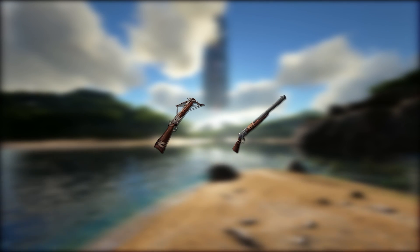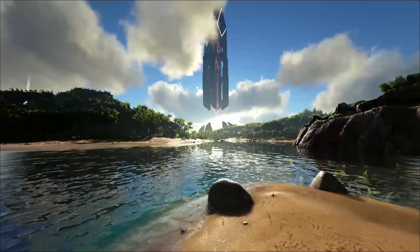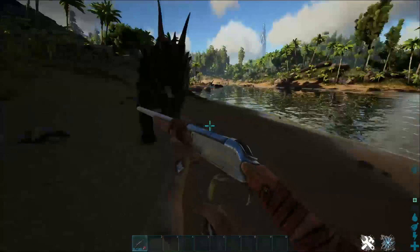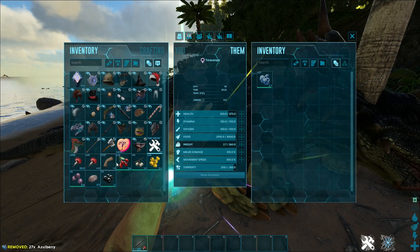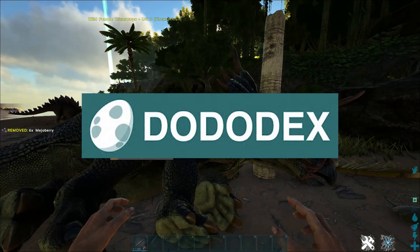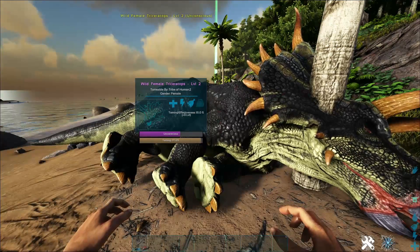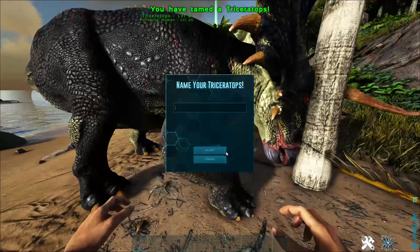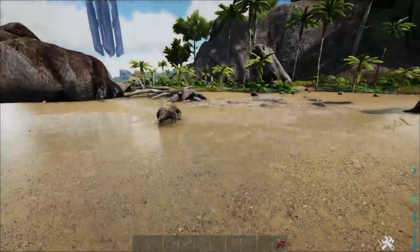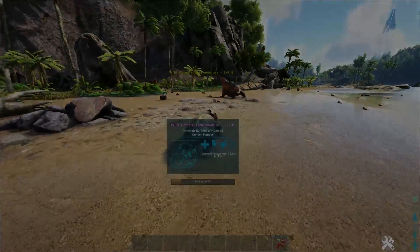Walk up to the dino you want to tame and shoot it in the head for the highest amount of torpor. Some dinos, like a trike, have to be hit on the side to knock out properly. Once knocked out, put berries or meat in its inventory. If you don't know what your dino wants for food, visit the website Dodo Decks — it will tell you the food type and how long taming will take. To keep your dino knocked out, put narcoberries in its inventory and force feed them. Some dinos, like lystros, are passive tames, meaning you just walk up and feed them every so often.